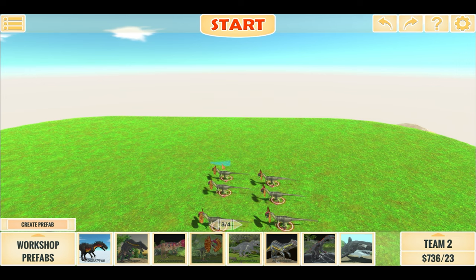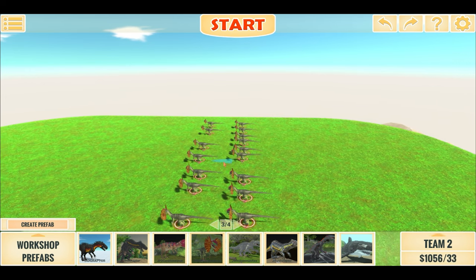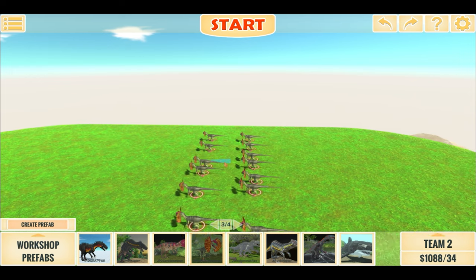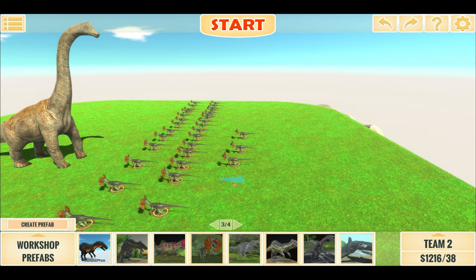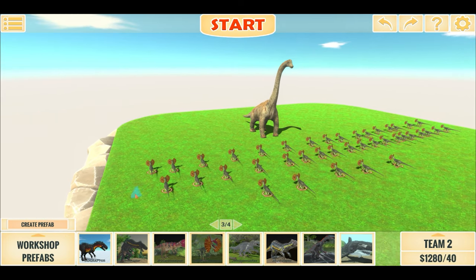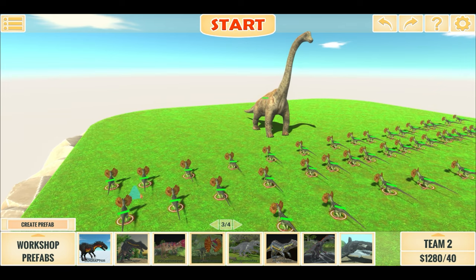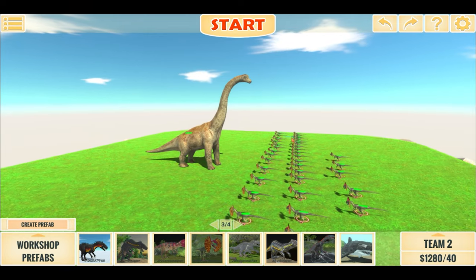So far we have around 23 — not much lag. 33. We'll aim for 40 Dilophosaurus. There you go — a giant Dilophosaurus pack versus this Brachiosaurus. Who do you think will win? Let me know in the comments down below.